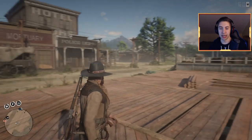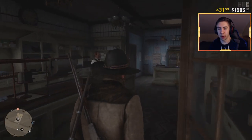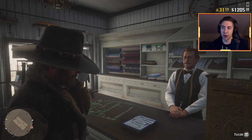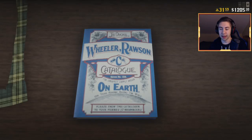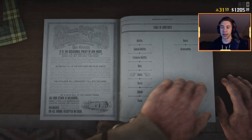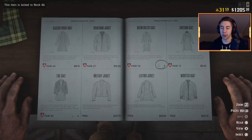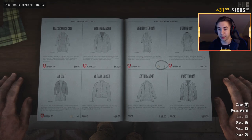Since we're right by the tailor's shop here in Blackwater, let me show you the clothing glitch. You can get any kind of accessory, clothing, etc. for free at any level — it doesn't matter what level you are. Come down to the clothing store, talk to them, open up the catalog. I'll demonstrate with the most expensive coat — a rank 92, 8 gold bar coat you wouldn't normally be able to get until rank 92.